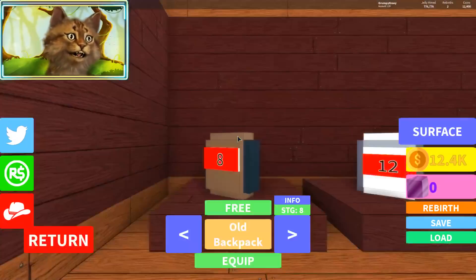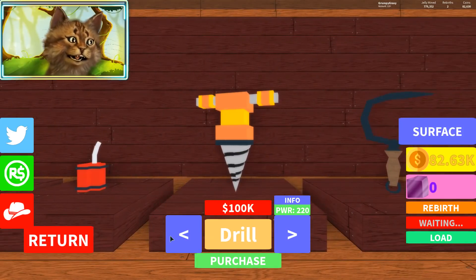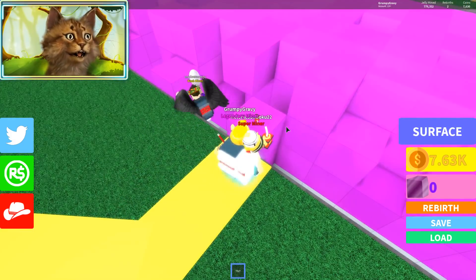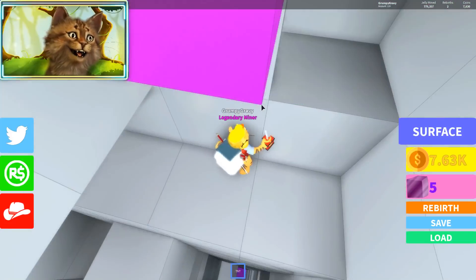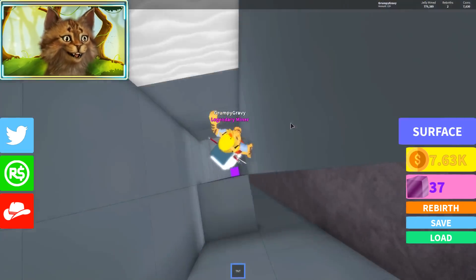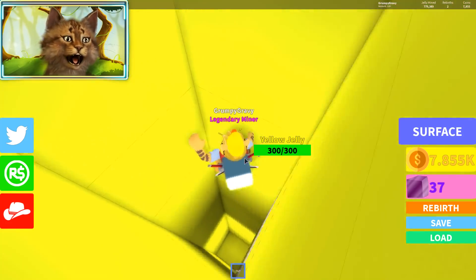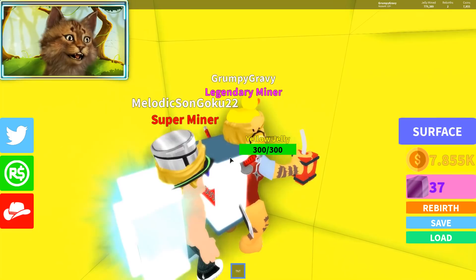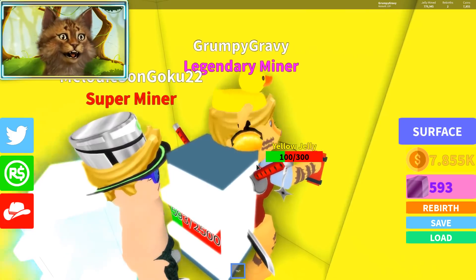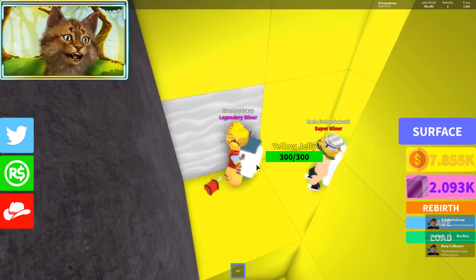I have 12,000 — I kind of want the drill, but we'll try the TNT first. Let's throw the TNT right here — it kind of looks pretty good. It's not as fast though — I don't feel like I'm doing it as fast. I kind of miss my old weapon. It's 500 every time but it takes forever to throw the TNT.